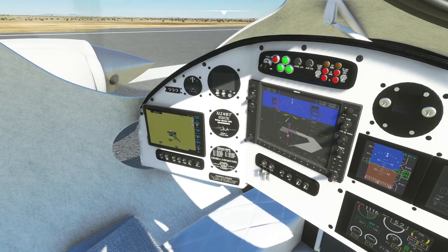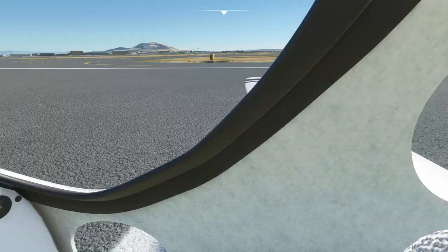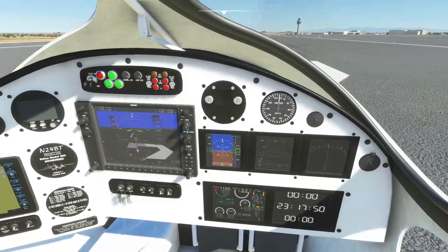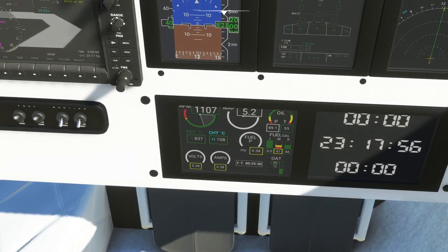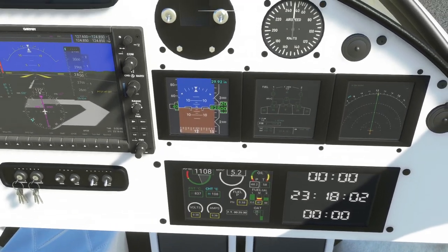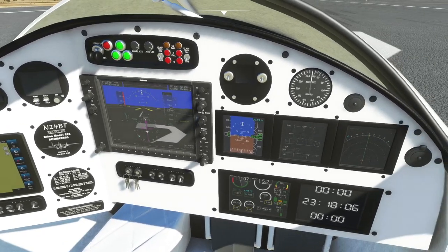So here is the cockpit — again, a freeware plane. We've got one engine in front and one engine to the side, with nothing on this side as far as power plants are concerned. It is interesting that this panel gives RPM and manifold pressure as just one gauge, given that we have two engines. But anyway, it's still a serviceable cockpit, and virtual cockpits are important to me.